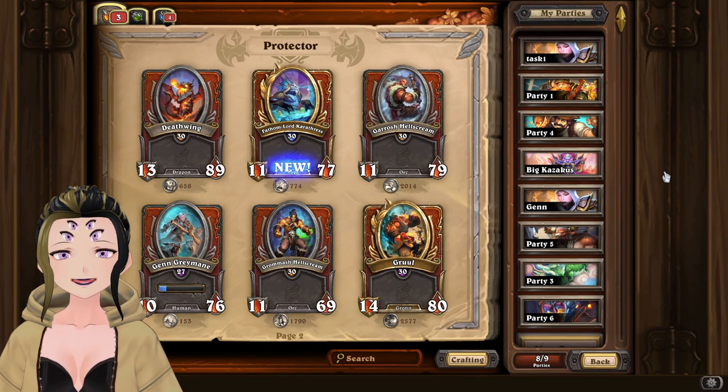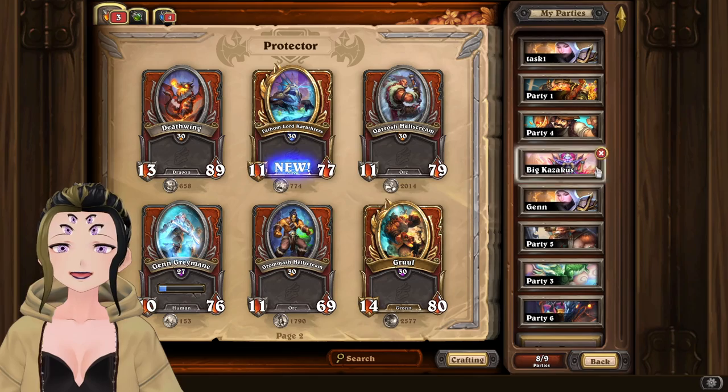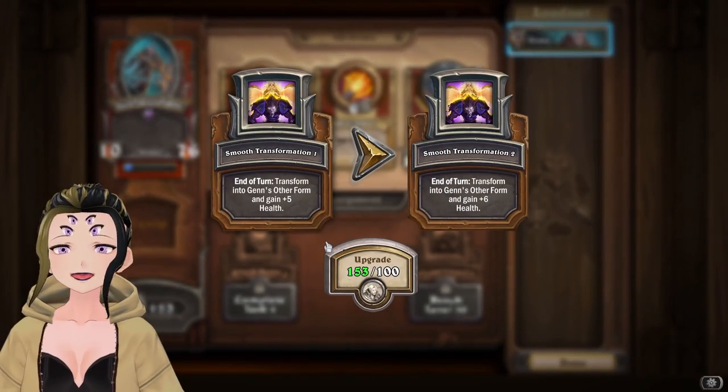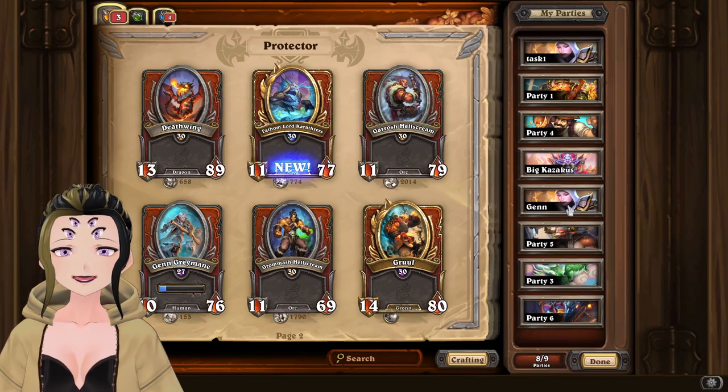Hey, it's Webs here with another heroic bounty guide. This time it's going to be Shade of Orion, which unlocks the equipment Smooth Transformation for Gen Graymane. I completed it two ways, the first one being good old fire.